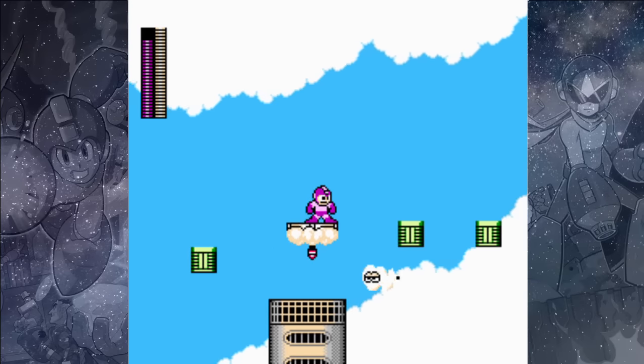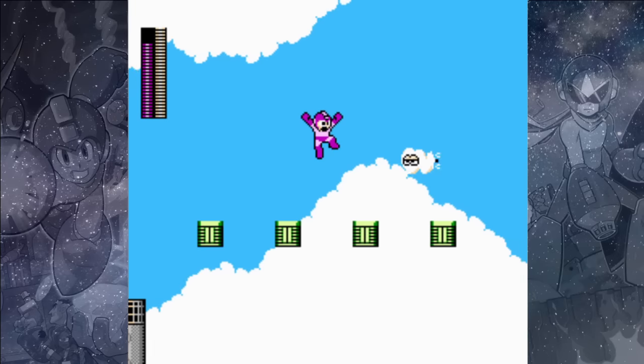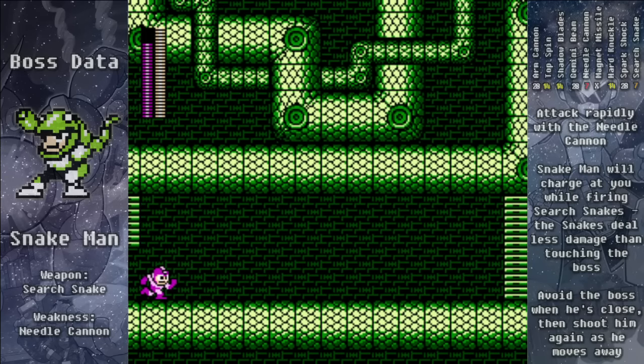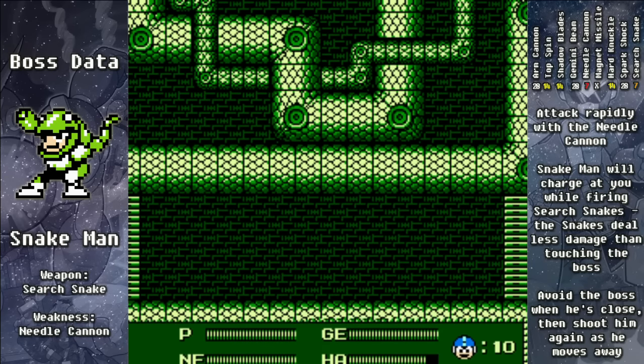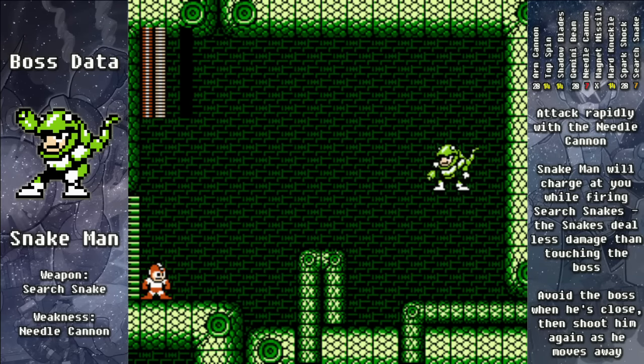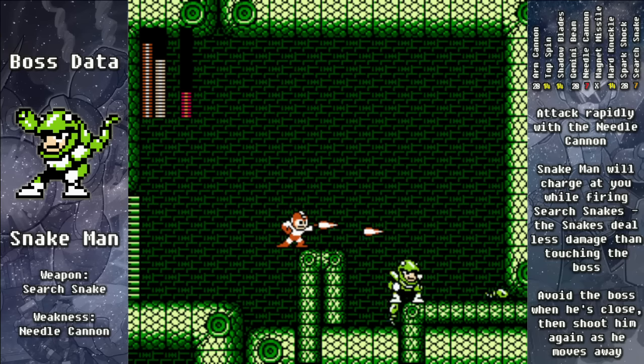Shoot that enemy and then jump over this one as you jump to the last platform. And this is it — this is Snake Man. Equip the Needle Cannon and get ready to battle him. He's going to run from the right over to the left pretty much every time, so just start attacking him right away with the Needle Cannon. He won't deal you that much damage, especially with the snakes, so if you just keep up the heat on him with the needles, he will go down very quickly.